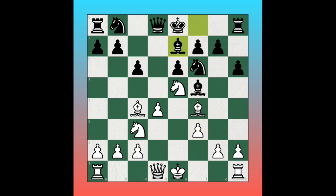Black plays bishop to e7, preparing to castle. White plays pawn to g4, attacking the bishop. The plan is: if bishop goes to g6, knight takes g6, pawn takes g6, and white wins a free pawn on e6. That's why black plays bishop to h7, avoiding the pawn loss.